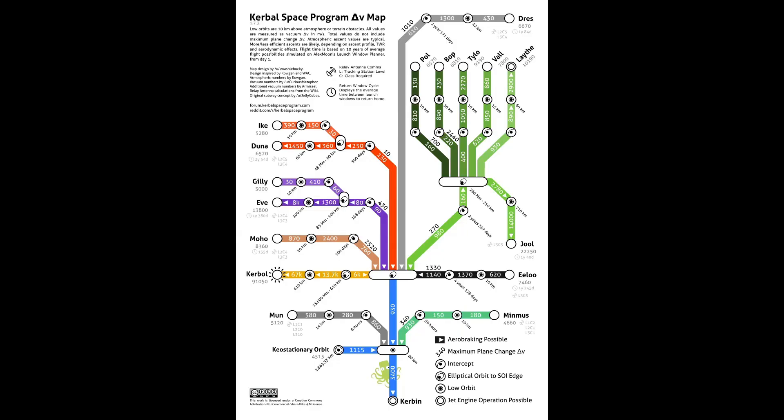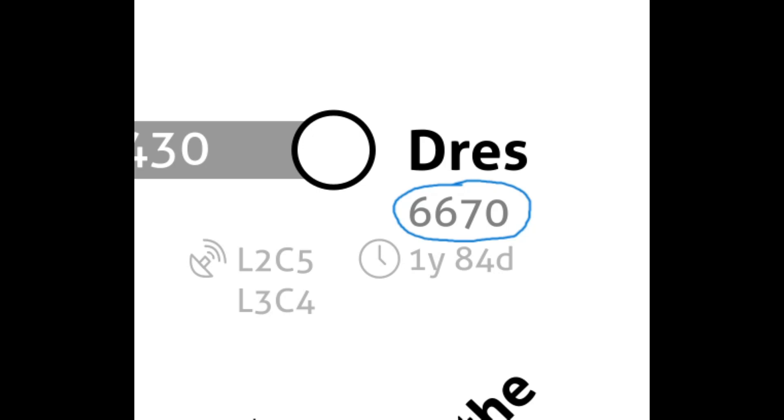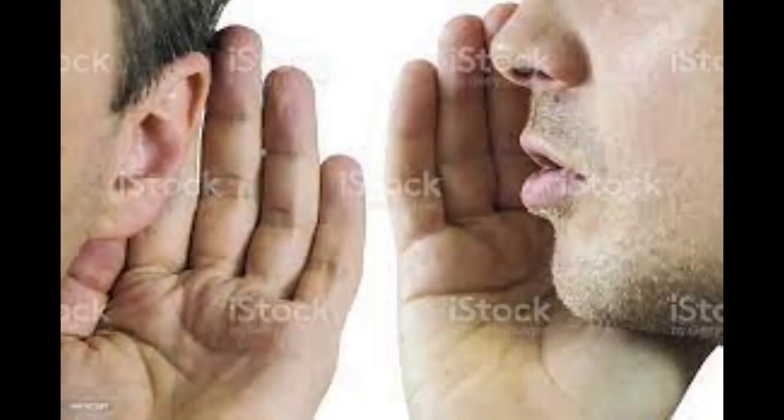So, how will this rocket function? Well, it needs rocket engines, that's for sure. If we look at this map, we can see that we need a total of 6670 Delta-V to reach Dres.